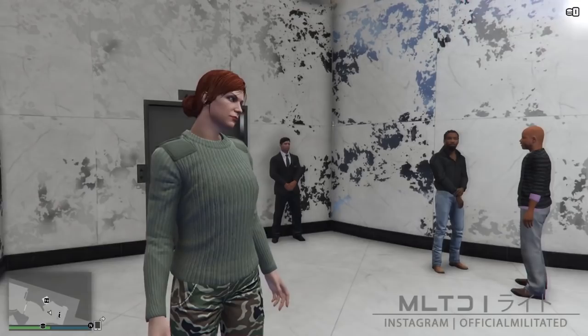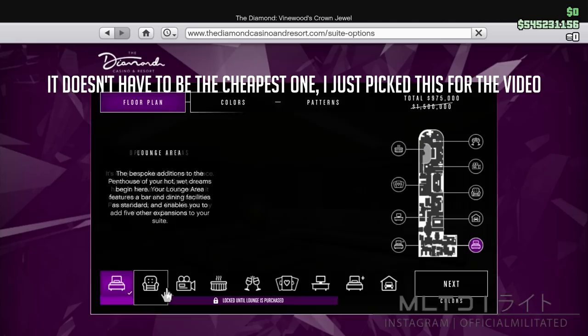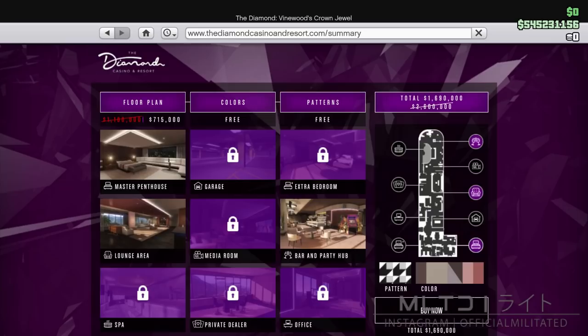There is one specific thing that needs to be in the penthouse, so I'm going to quickly set one up to show you. I'm going to bring up the phone and go to the Diamond Casino and Resort website, then go up to the top right where it says the penthouse and purchase the cheapest option. You need to make sure that you have the lounge area to unlock the rest of the options. With the rest of the options unlocked, you need to make sure that the penthouse has the bar and party hub — this unlocks the arcade machines. With that done, we don't need to select anything else, so I'm going to press buy now.